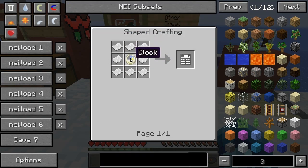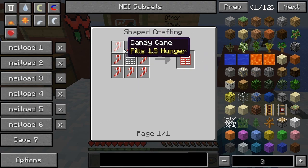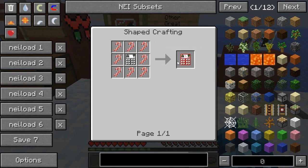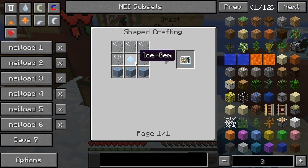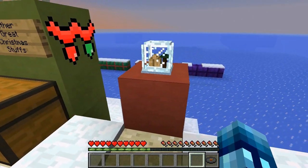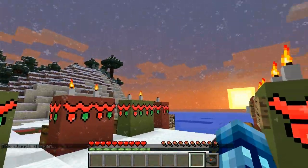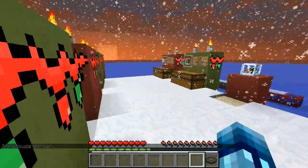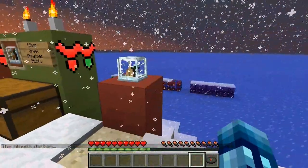In here we've got a countdown calendar, crafted with a clock and some paper. There's also an advent calendar — crafted with some candy canes and a countdown calendar in the middle. There's also a snow globe which requires a legendary ice gem in the middle, some iced stone, and some glass. You place it down, right-click it, the clouds darken, and no matter what biome you're in it will start snowing.